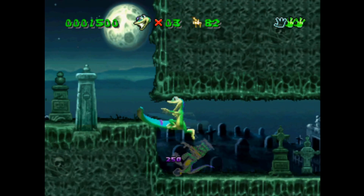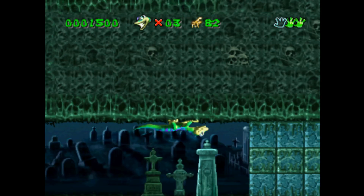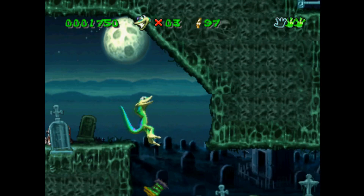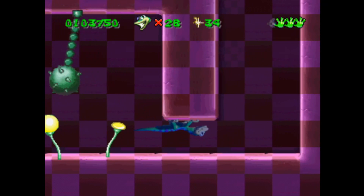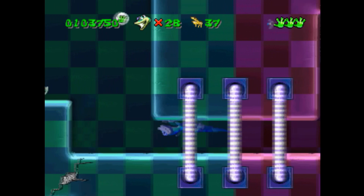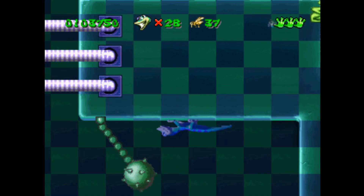Gex is a classic 2D platformer from 1995 by Crystal Dynamics. I recently found the second game from the series, which was already in 3D, but I didn't play it because I would have needed a machine with a graphics card — I only had a Pentium 120. I didn't doubt there was a 2D original with this interesting gecko. It's strange that this series, even after great success, sold on all platforms with 15 million copies, completely disappeared.